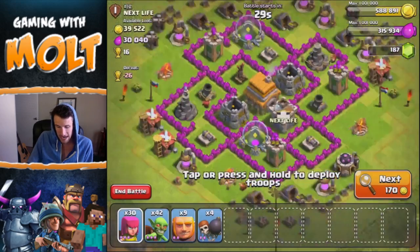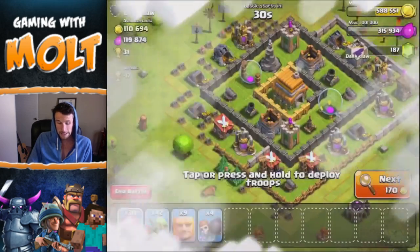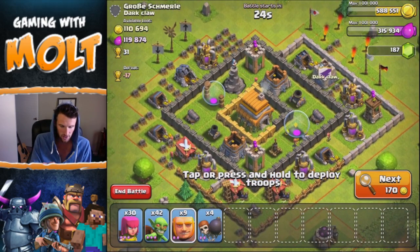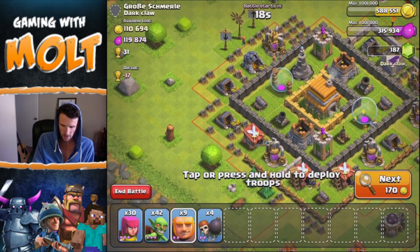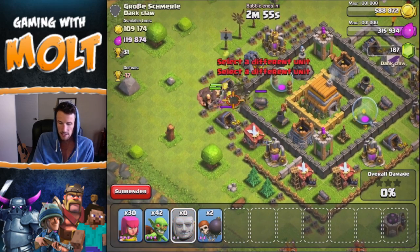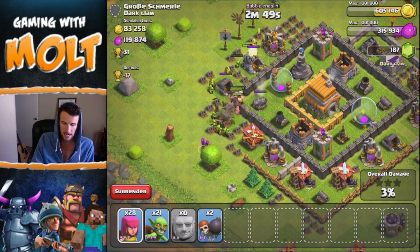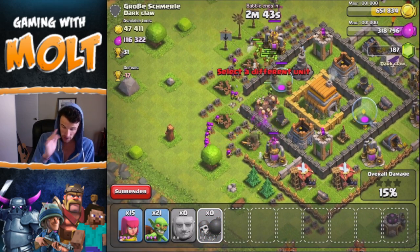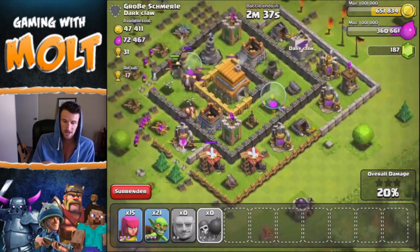Let's go on the attack and see if we can find something with around 100,000 in resources. Yep, something just like this — that's what I'm talking about. We need to try and get all the gold. I'm going to drop off our giants right here in the corner, wait for that mortar shell to hit, drop off our wall breakers, get our giants up in here, and then spam some goblins along the side.